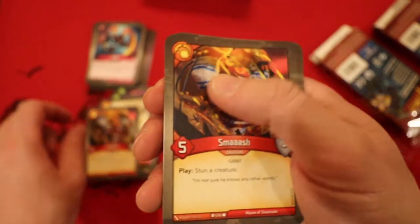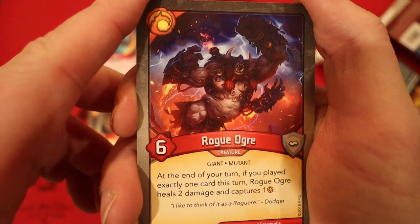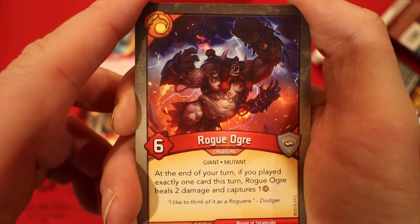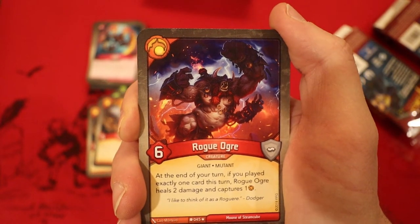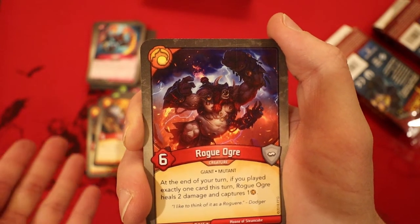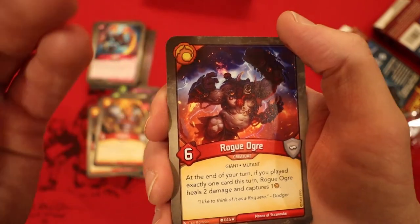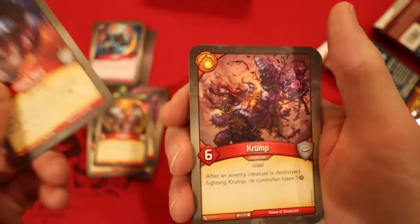Smash: whenever you play it, you stun a creature. Two of those. Rogue Ogre — it's a rare, 6 power. At the end of your turn, if you played exactly one card this turn, Rogue Ogre heals 2 damage and captures 1. So if you're going to play one card on your turn, it's a way to capture some more.